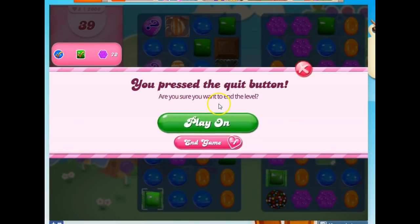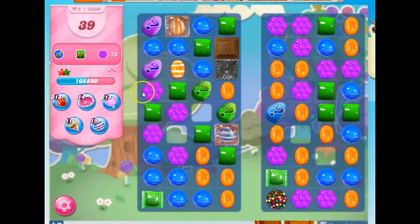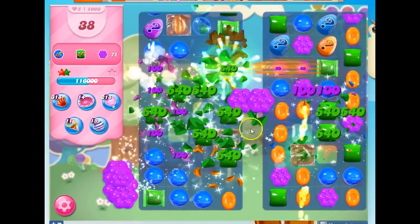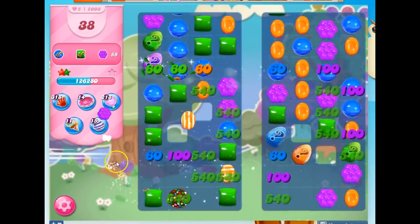It says you pressed quit — are you sure you want to end the level? If I say end game, it stops me and says don't give up now, you'll lose all the candy we collected for my treat: 100 blue. So you do have to beat the level. I'm going to say play on. Because I still have moves left, it's not costing any gold bars or anything to play on, and I can continue to try to beat this level while collecting as much blue as purple.